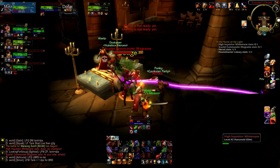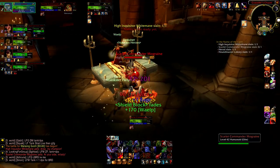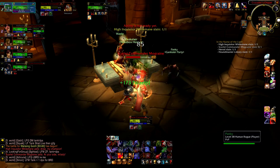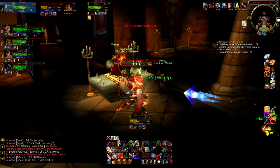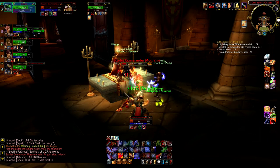Thank you very much for watching, and I will leave you with this fun fact: if you wield Corrupted Ashbringer and walk into the Scarlet Monastery, you will witness one of the greatest scripted events few have ever seen. To have a chance to get Corrupted Ashbringer, you must first kill the four horsemen found in Naxxramas.